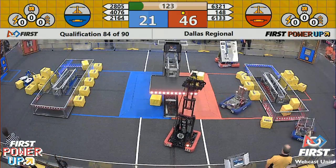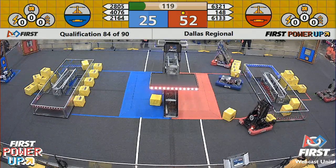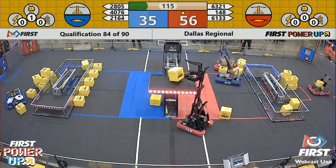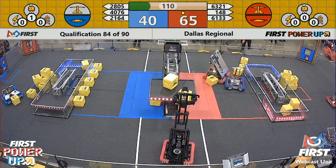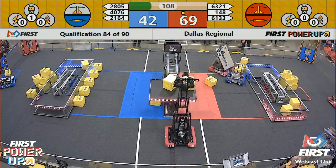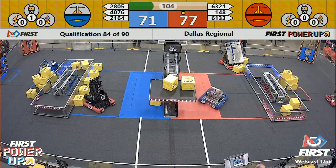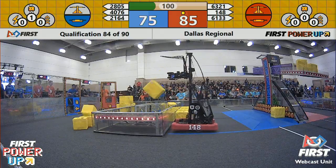61, 33 for the Red Alliance dropping another power cube in the Red Alliance switch. Rare miss by 148 in the red side of the scale. Let's see if they can try it again — it's up and good. Now Red Alliance in possession of both their switch and scale. Another cube from 148 is up and good in the scale. 61, 33 starting to try and feed some cubes through the exchange for red.